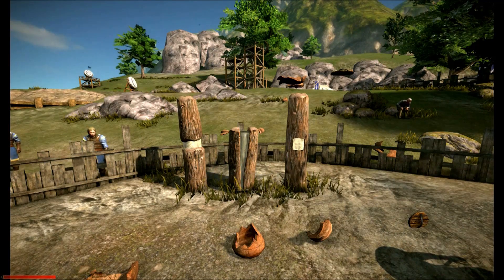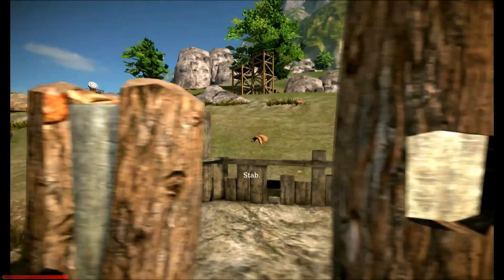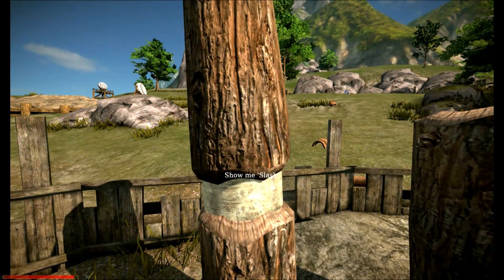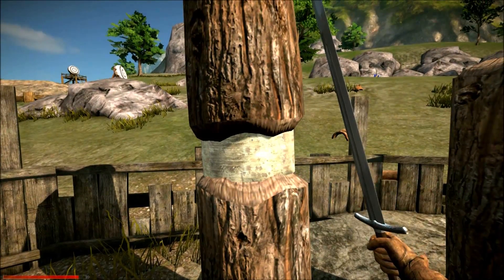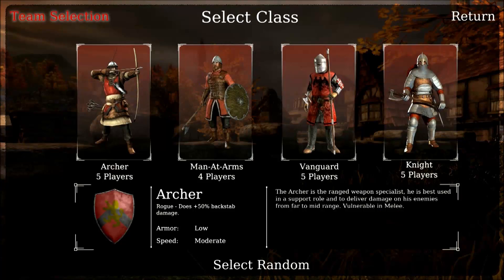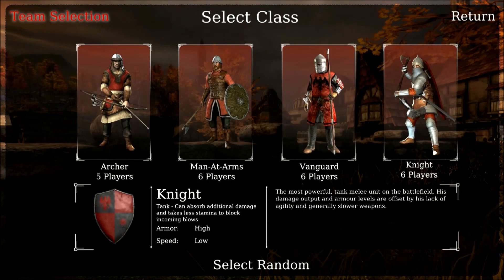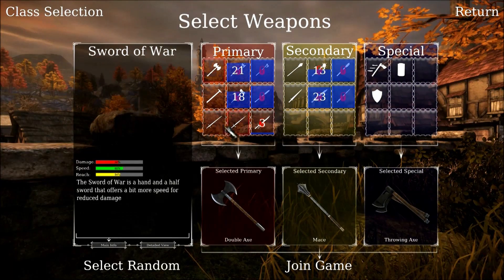You have three basic attacks: slash, overhead, and stab. The diversity is heavily influenced by weighted combat and alternate weapon loadouts, but the different classes play the biggest part. The four different classes in Chivalry are the archer, man-at-arms, vanguard, and the knight, each with their own unique talents and weapon proficiencies.